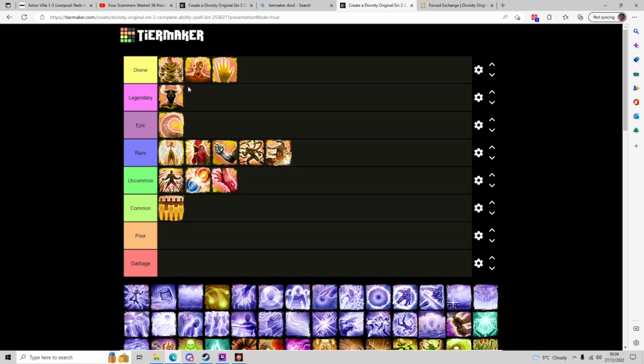In the Epic column, we have Tentacle Lash — a very, very good single-target damaging skill that does 125% weapon damage. The downside is you need Savage Sortilege for it to crit; the upside is it doesn't miss. It also disables weapon users, which is really good considering the damage it provides. It is a short-range attack, but it is a ranged attack, which is useful on melee builds.